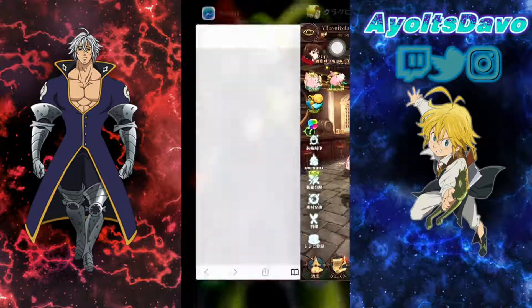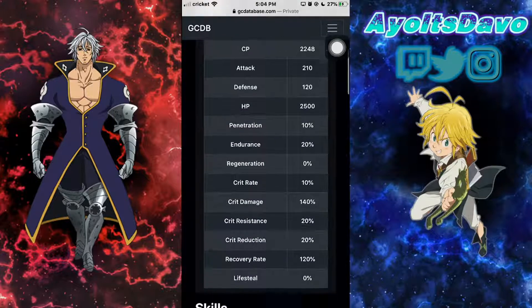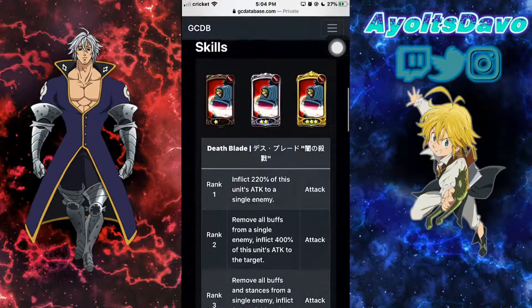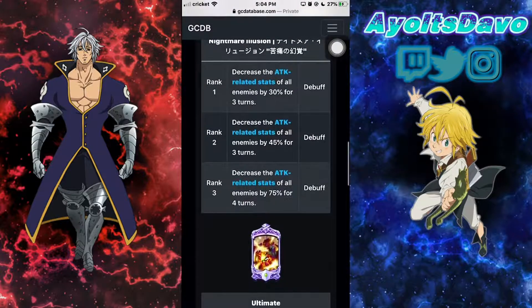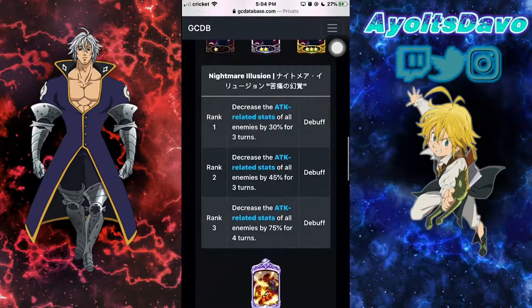So we're going to go over to the database and start with my number 5: Ruin. Ruin is cool, he's great. He's number 5 for this reason — I don't really care about his attack. He debuffs, right? Decrease attack-related stats. That's great. You really want to use this guy for when you're doing raids, if you don't want to take damage.